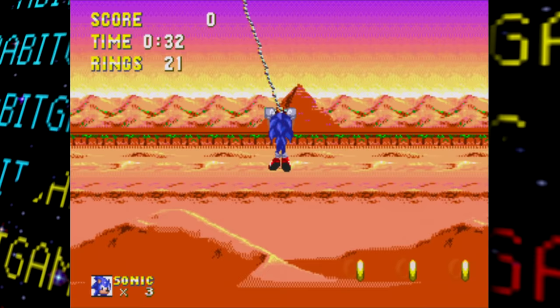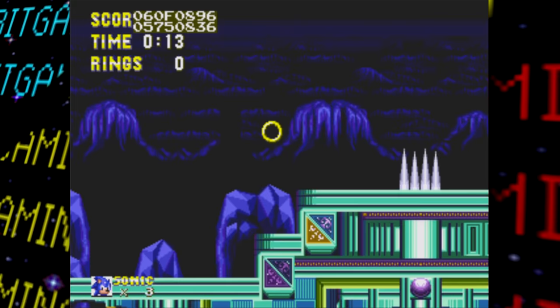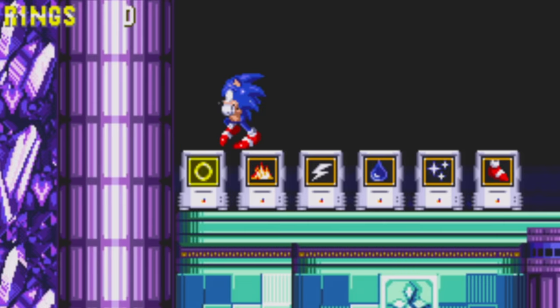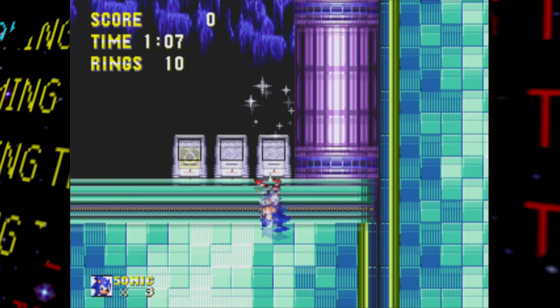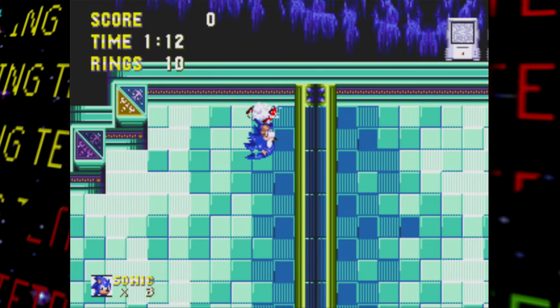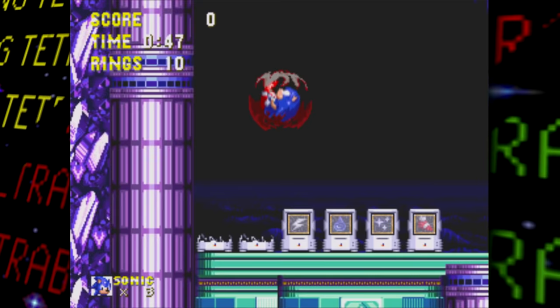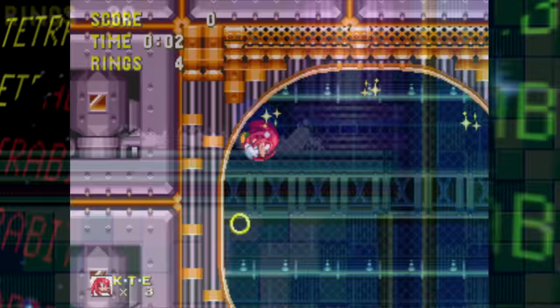Hidden Palace Zone, fitting its name, has a hidden area of its own. Flying up at a certain section reveals a row of monitors — one of each elemental shield, invincibility, and speed shoes. Going the other direction reveals two ring monitors and a one-up. You can access this area as Tails in Sonic 3 and Knuckles, but since Tails isn't normally playable in standalone Sonic and Knuckles you need the debug menu. The presence of nearly one of each monitor type suggests this area may have been used to test the effects of all different monitors.